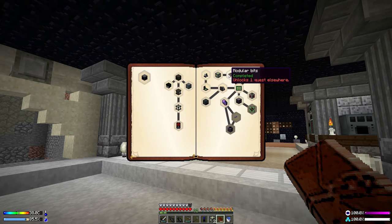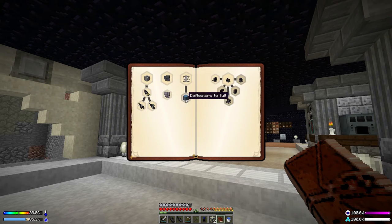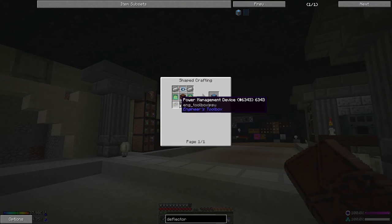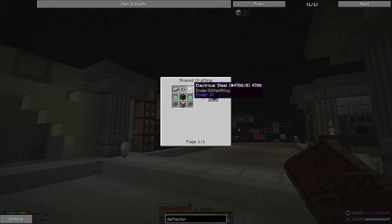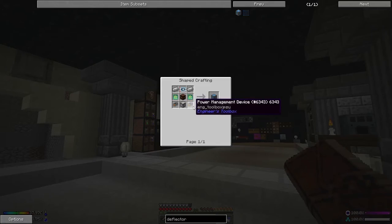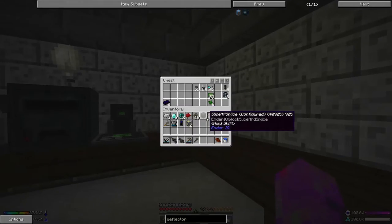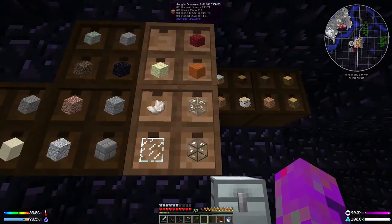Let's come into the book. First off, we're going to get the sterling generator - actually the solar panel is the one I'll claim here. But look: this one here, 'modular bits completed,' unlocked a quest elsewhere. If we come out and look inside the defenses, we can see there is this deflector. It's made with circuit boards, the machine chassis, and a lot of other stuff that we've made before - electrical steel and everything. I've made all this stuff before, so I'm going to grab it all and put the modular stuff in a box somewhere.